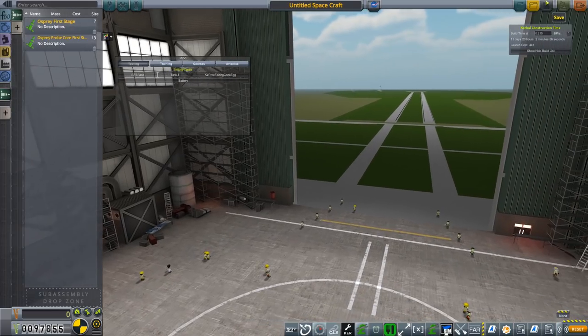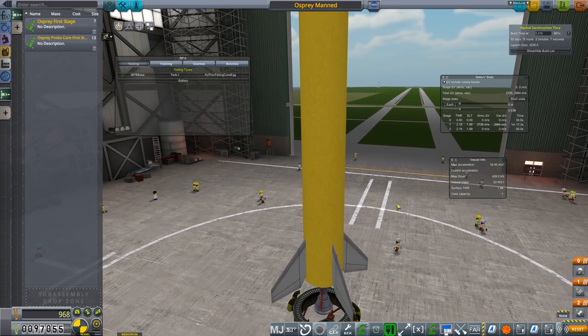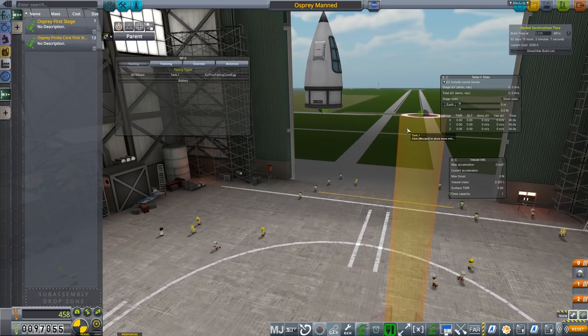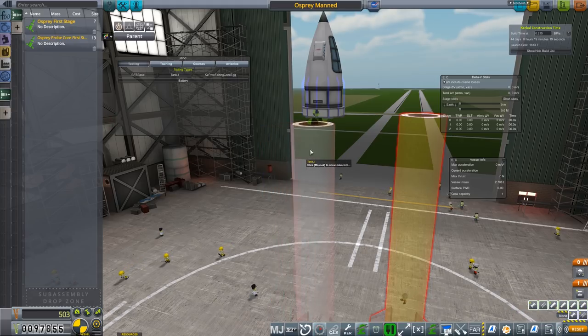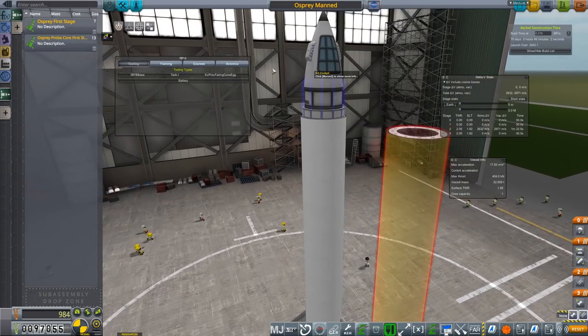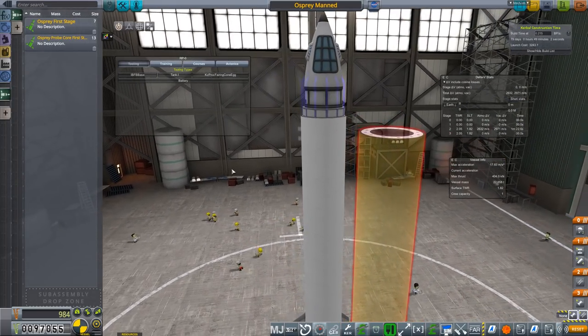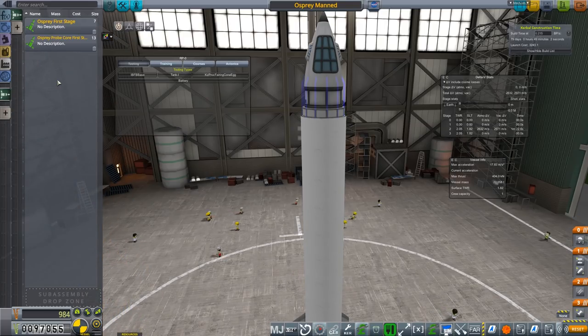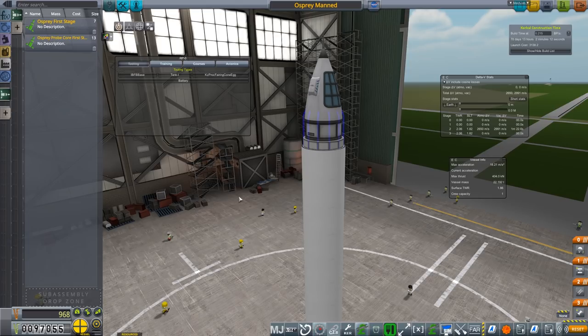Going back to Osprey Manned, we can swap the stage out. We're at 968 right now. If I take this off and grab that probe core for stage, we don't need the probe core section so we remove it, then reattach. We're not much different in cost and we have a sort of payload fairing. We could put payload fairings on top of this procedural separator — the interstage base or payload fairing base. The rocket looks reasonable overall.